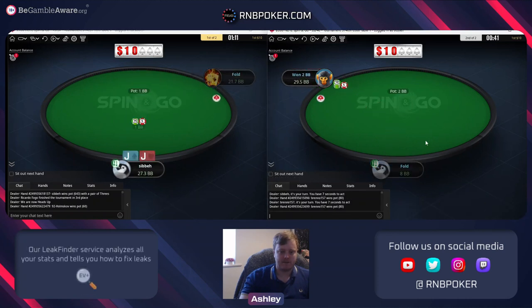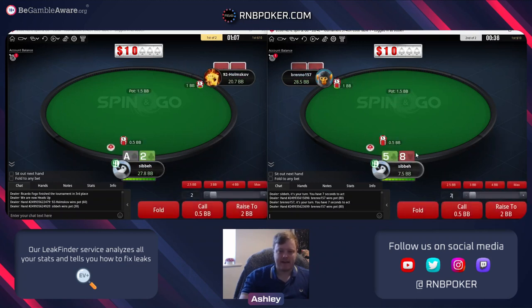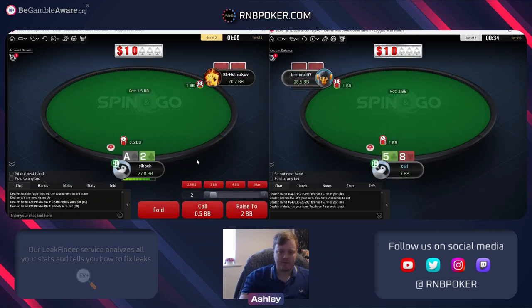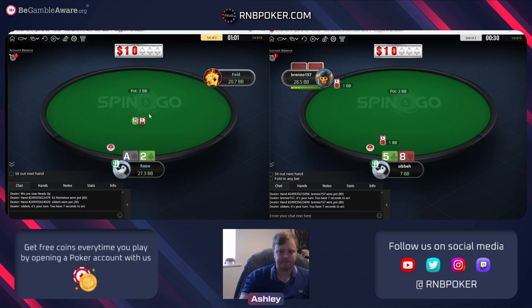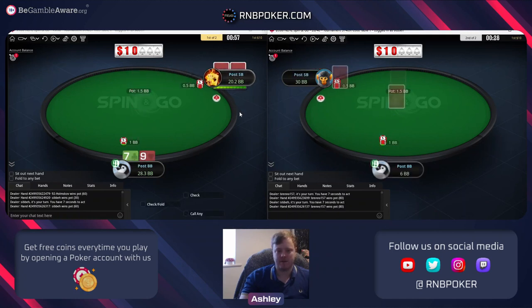Nothing to do with five two - shame. We get a walk with our jacks. Eight five - again it's a little bit wide but we'll still try, it's not like extremely wide. Going for a lot of min raises here until we find out some information on our villain.